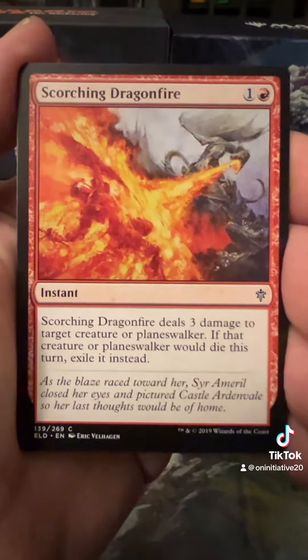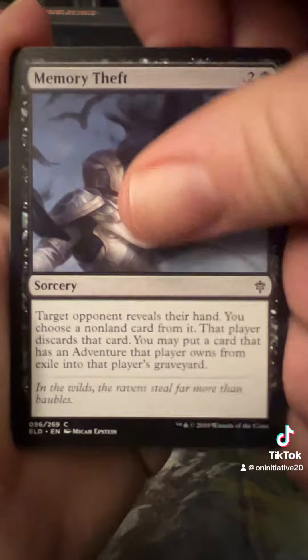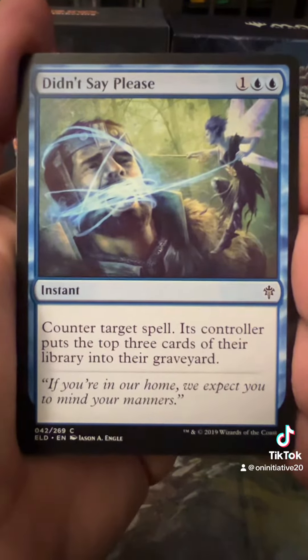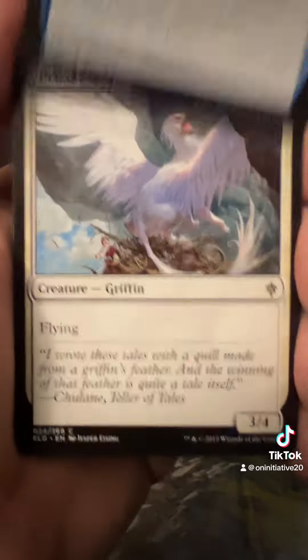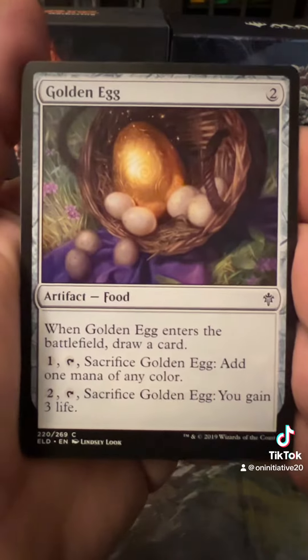Wolf's Quarry. Scorching Dragonfire — it scorches because it's fire. Memory Theft. Didn't say please. I like that one. Prize Griffin. A Golden Egg.